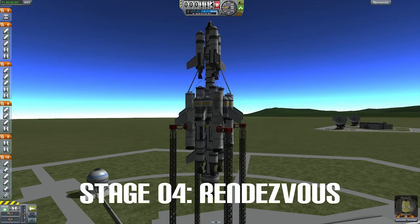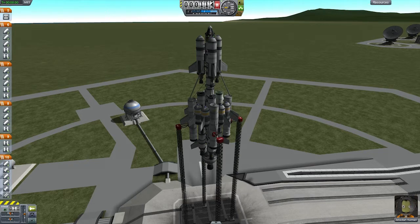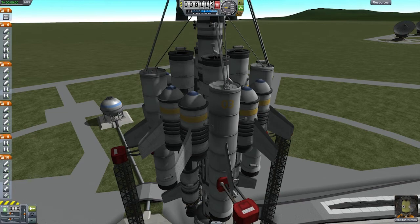Stage four is the rendezvous stage, where we're trying to stabilize the ship in the moon's orbit, obtain a proper orbit, and then land on the moon. Jebediah will be able to get out and do some scientific experiments on the moon, and then he'll make his way back to Kerbin and hopefully land safely in the ocean with his parachute capsule.